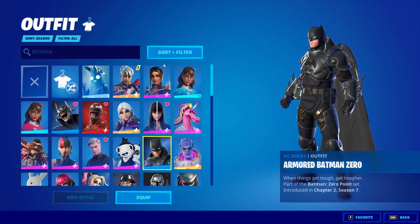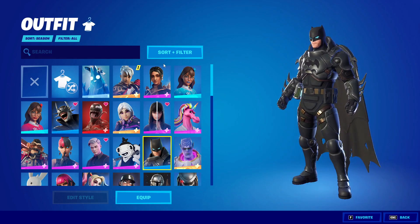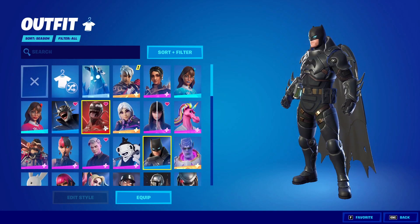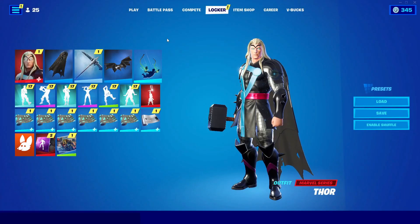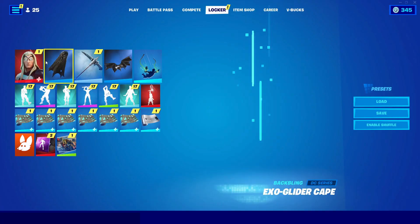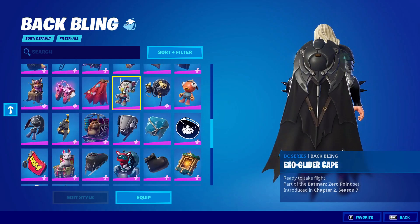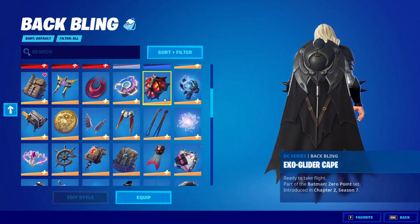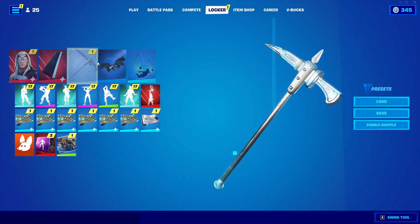If you don't have skins you don't have to do this step — you can skip to the next part. If you do have skins, pick a different skin. I'm going to go with Thor. After that, go into every single item slot in here and change each one to a different option. I'm basically creating a Thor loadout — change everything.